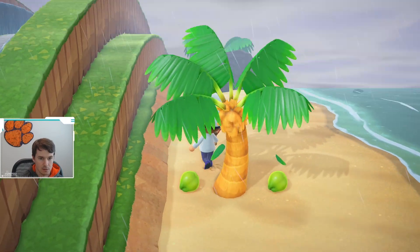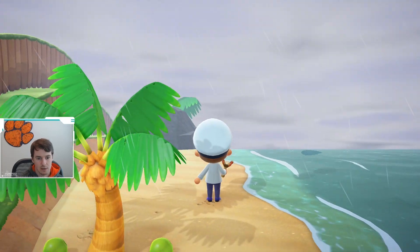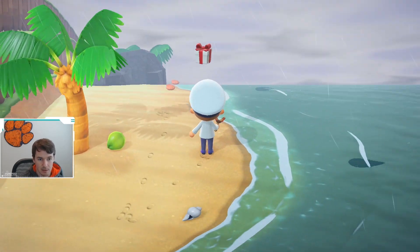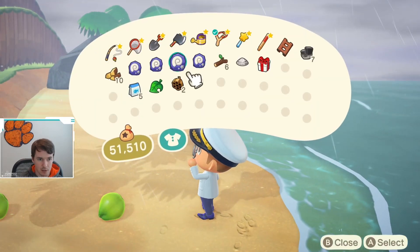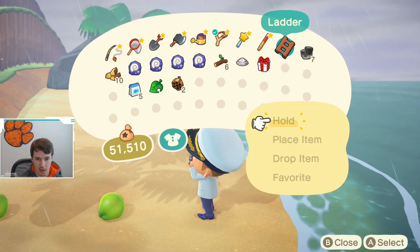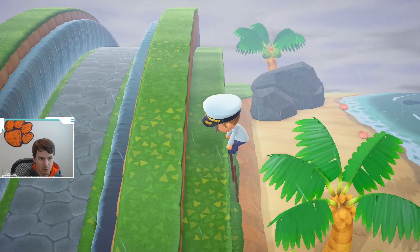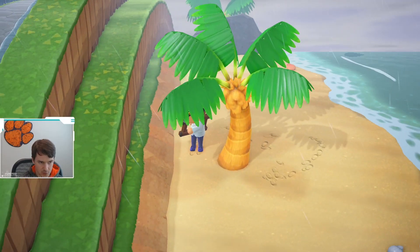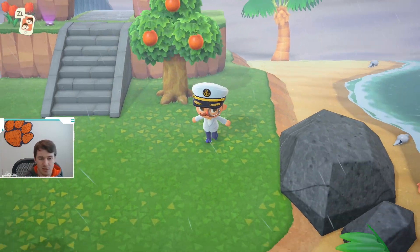It's really frustrating that I have to essentially choose which tool I don't want access to. Instead of putting nine tools on here — because there are nine tools that most people carry once you get a wand — I have to go into my inventory to find my ladder, hold it, and then be able to use it. That's very annoying. It just seems silly that they have eight slots instead of nine on this wheel.